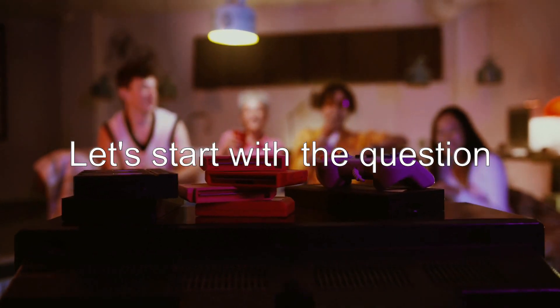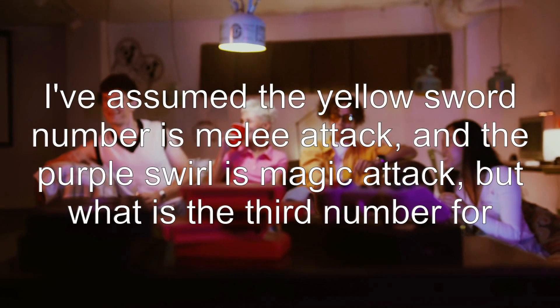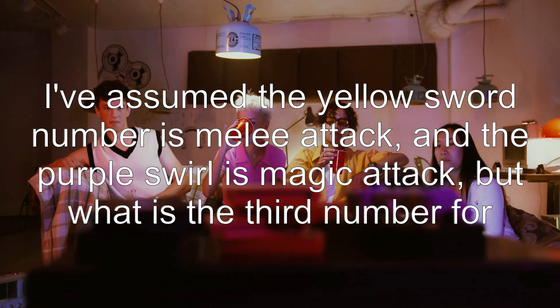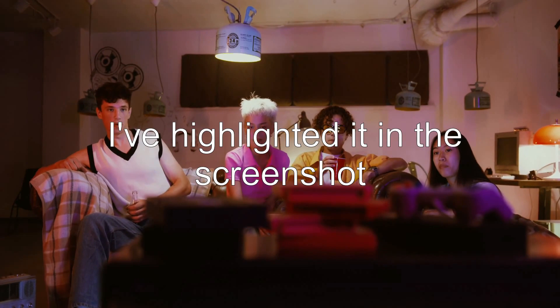Let's start with the question: what stat does this number represent? I've assumed the yellow sword number is melee attack and the purple swirl is magic attack. But what is the third number for? I've highlighted it in the screenshot.